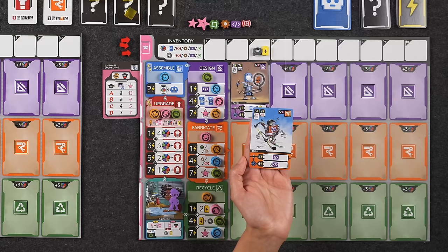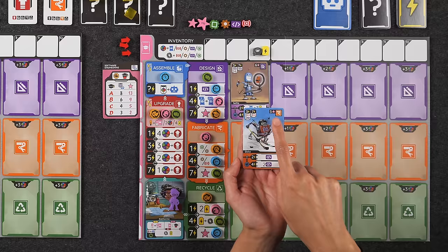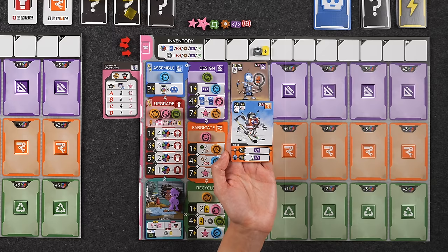Let's take a look at the anatomy of a robot card. Here we have Deke, a hockey player robot. At the top right-hand corner of each robot card it tells you how many points they score at the end of the game — these pink stars represent victory points. In order to assemble a robot you'll have to spend a combination of resources shown at the top left-hand corner. Usually it'll depict two different options for doing so. Once assembled, each robot provides a basic as well as an upgraded ability you can use during the phase that it activates.